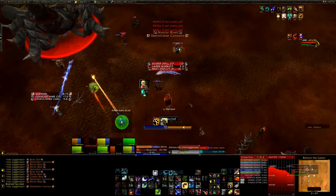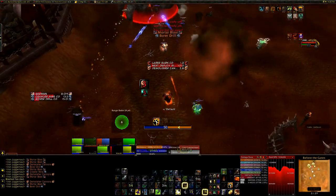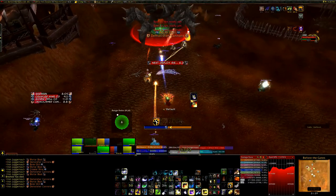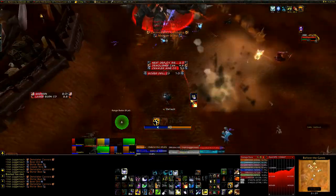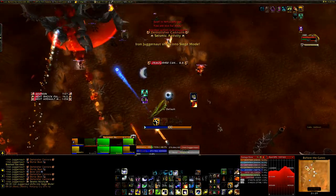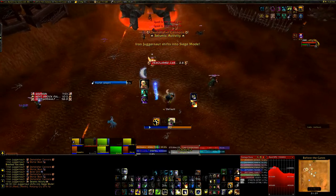In a frontal cone, he will inflict 300k fire damage. This applies Ignite Armor, which increases fire damage taken by 10% — and it stacks. It will also sear the target's flesh, which is a DoT dealing around 30k fire damage every second, and this also stacks. So your tanks need to swap or they're dead. Very dead.